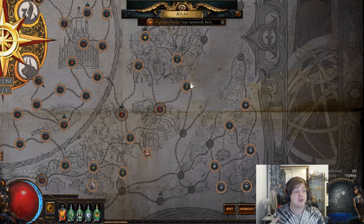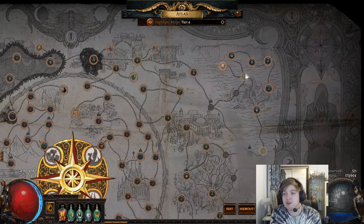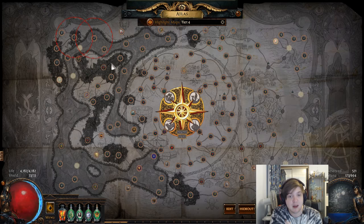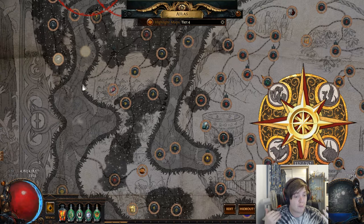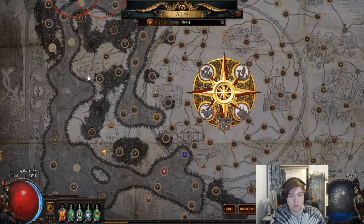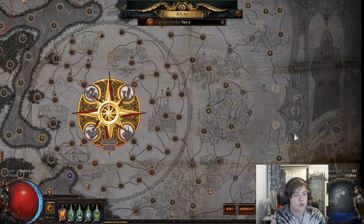Next rule: only maps that are completed on the Atlas can drop. So let's say we're doing our Bazaar map and we're looking at Tier 4 maps. We've got Strand — not completed. Canyon — not completed. Lighthouse — not completed. Essentially all the Tier 4 maps except one are not completed, and that one is Volcano. Using this knowledge — that only completed maps can drop — whenever a Tier 4 map would drop, it's going to be Volcano, because that's the only Tier 4 eligible to drop. So we can force the Atlas into dropping only one type of map.